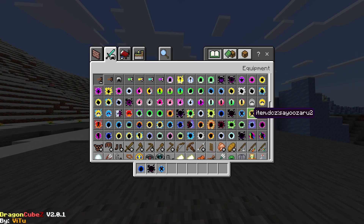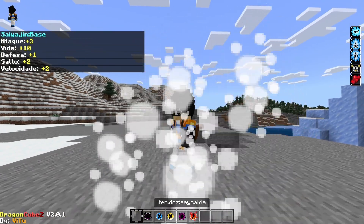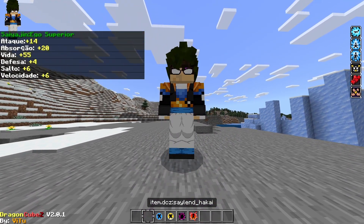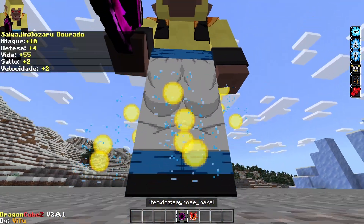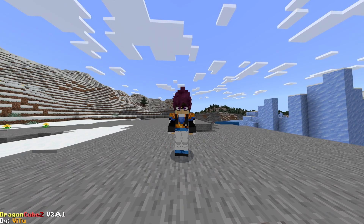We have all the other Saiyan and Ozaru forms. So we have: stay in base, stay in to your Ego showing Ozaru, the Super, the Archie, and Rose Hakkai.